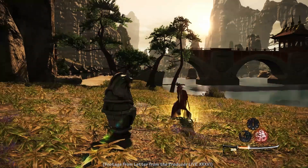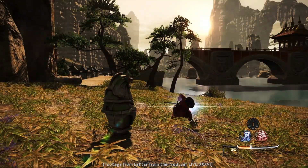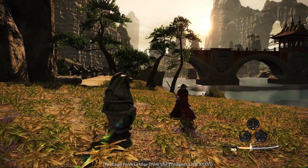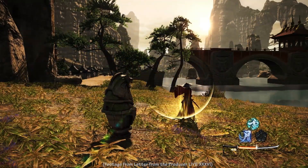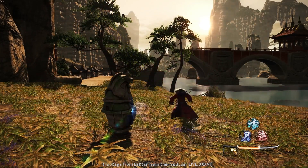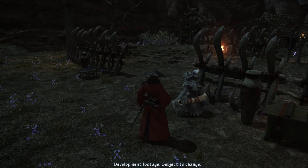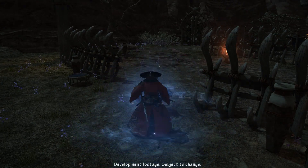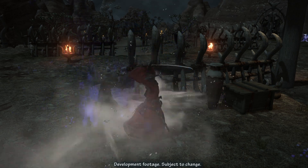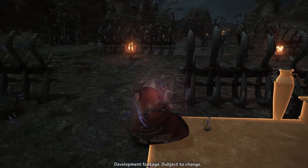Samurai has three single-target weapon skill combos and two multi-target weapon skill combos that consume TP to charge Sen and Kenki. Iaijutsu consumes Sen to apply a DoT, deal multi-target damage, or deal single-target damage. Alternatively, Hagakure converts Sen to charge Kenki. Kenki can also be generated by a couple of other skills and consumed by Hisatsu skills to deal single-target damage, multi-target damage, very strong multi-target damage, or provide a pseudo-crit.